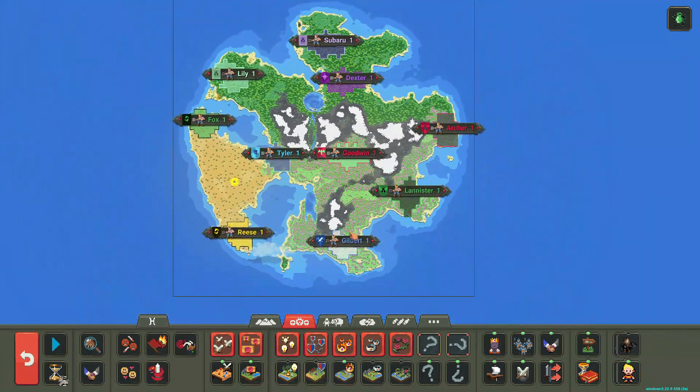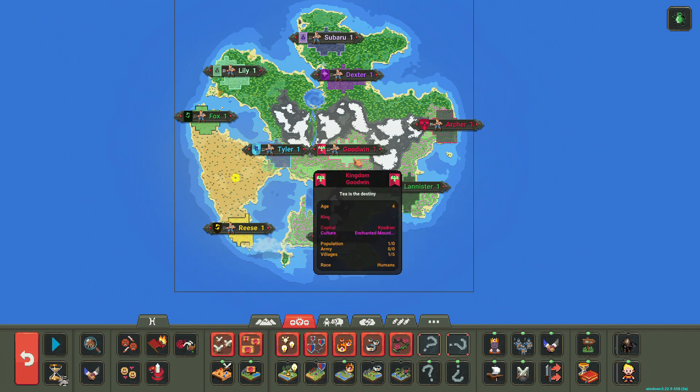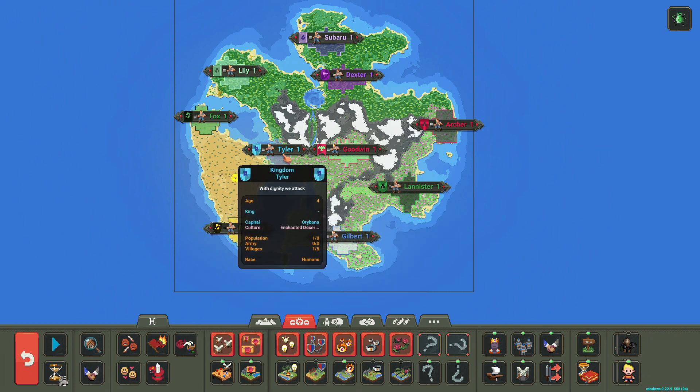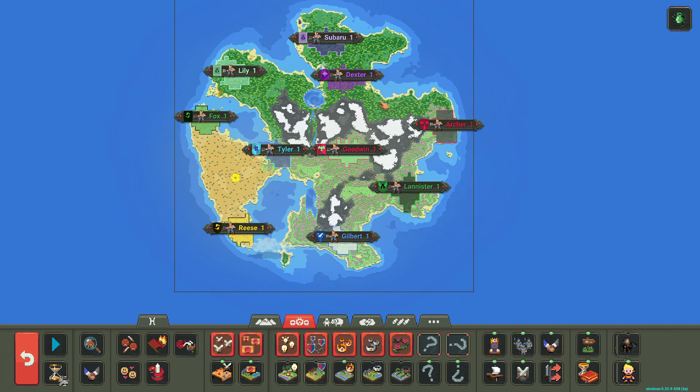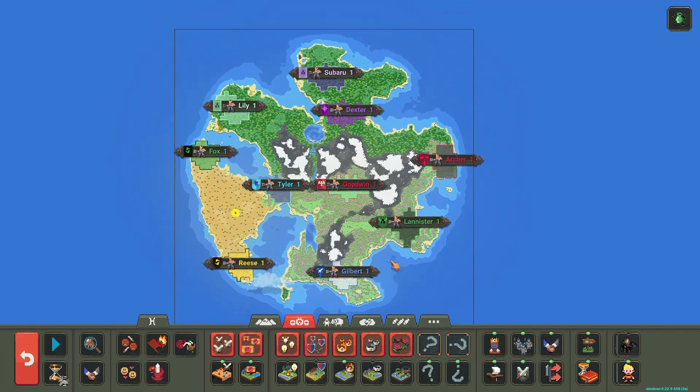So today we have the Gilbert family, the Reese family, the Lannister family, the Goodwin family, the Tyler family, the Fox family, the Archer family, the Dexter family, the Subaru family, and the Lily family. Let's see who can take the win today.